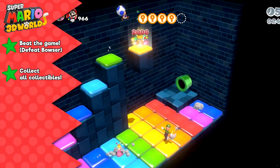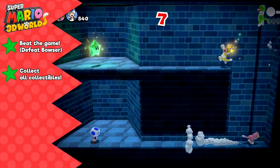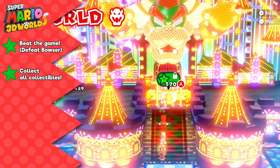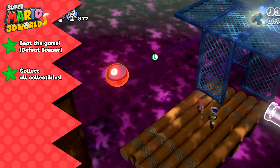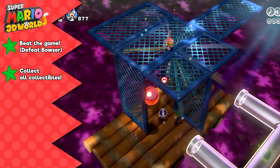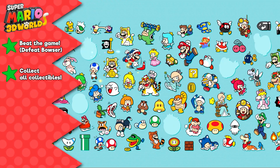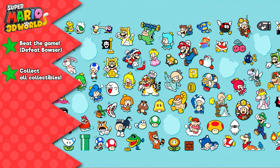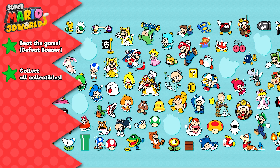The second star is obtained once a player has collected every green star from World 1 to World Flower. This includes the green stars in those challenge houses, and a set amount of green stars are required to play some of the later levels in the game anyway. Levels also contain stamps, and these stamps must be collected as well. However, if you were to collect every stamp in the game, you might notice that even after doing so, there are some empty spots on the stamp collection screen. That's okay — I'll explain why this is in just a moment.